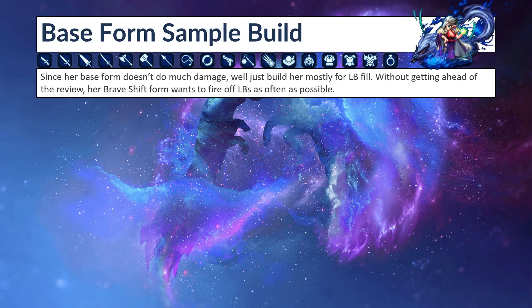For a sample build, I'm not going to bother making a detailed one for her base form. The general guideline would be to build her for LB fill rate. If you have any LB fill rate equipment lying around, equip it on her since her Brave Shift form will benefit from it. Her Brave Shift form wants to fire off LBs as often as possible.